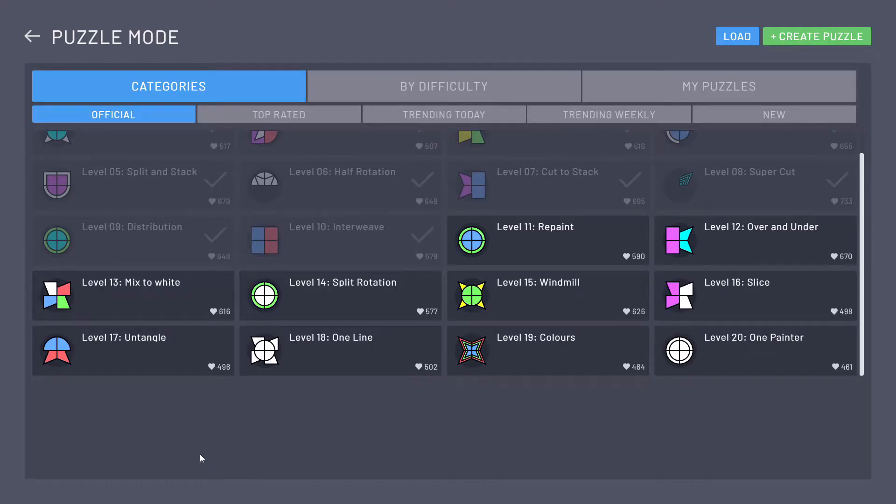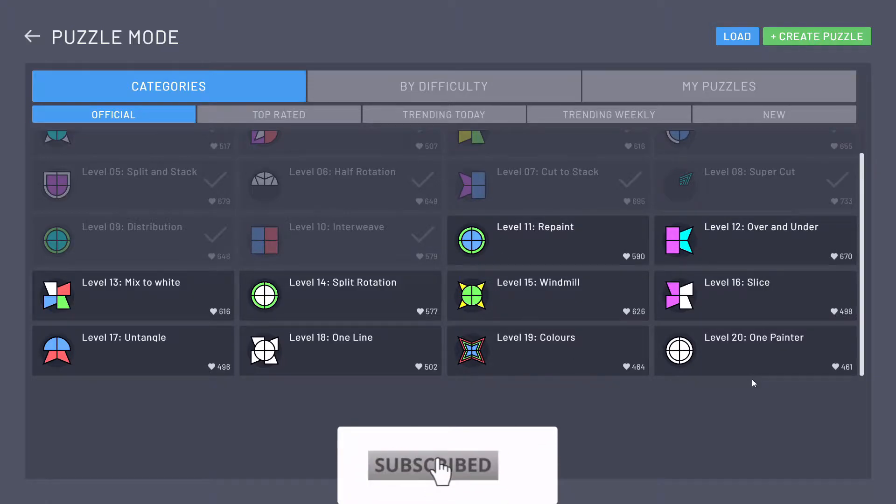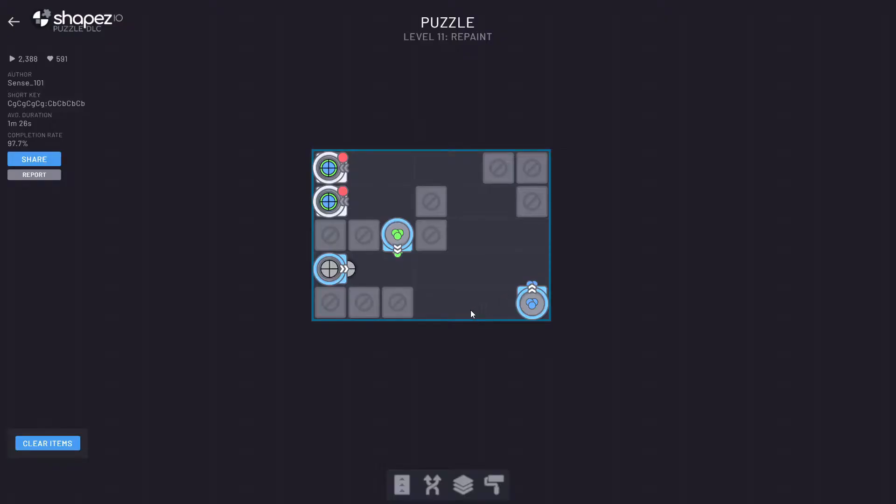Welcome back to Physix Gaming. Today continuing on the Shapes I.O. Puzzle DLC. We left off just finishing level 1 through 10. Now we're going to look at 11 through hopefully 20. Depends on how long some of these take. If I get stuck it might be a few less levels, but hopefully we get there.